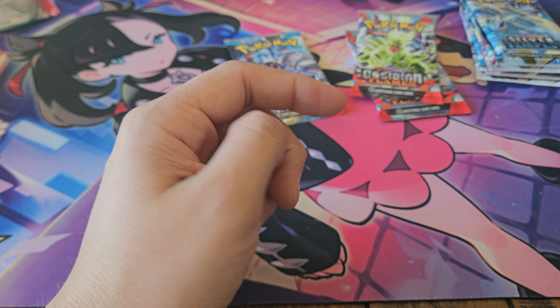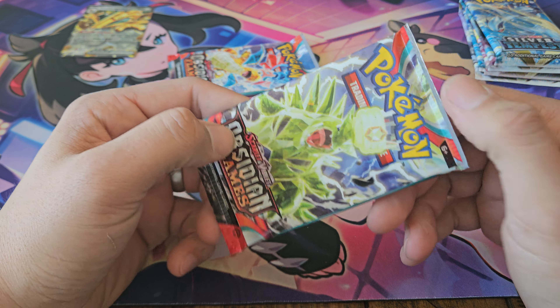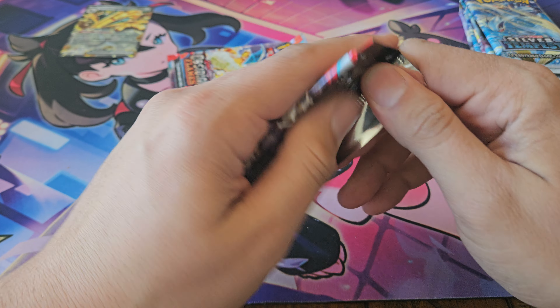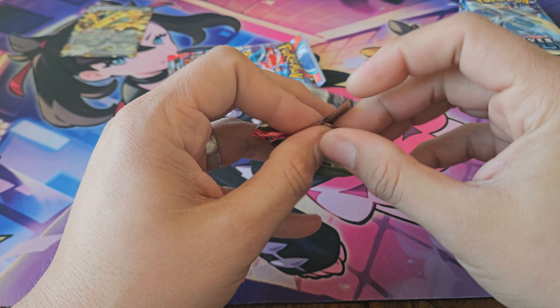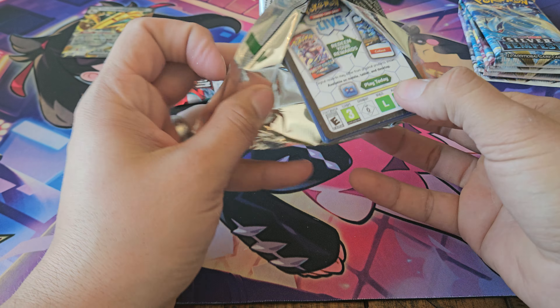So first pull, just a regular EX. Hopefully we can get something good — Obsidian Flames. I'm still searching for that Houndoom SAR from Obsidian Flames, hoping to pull that. Camerupt, Small Liv, and Toxtricity.